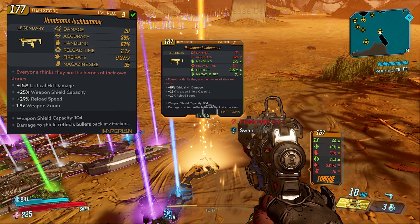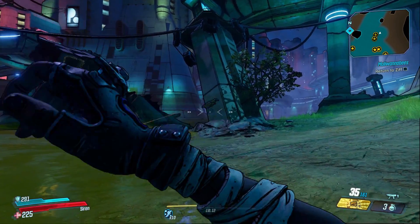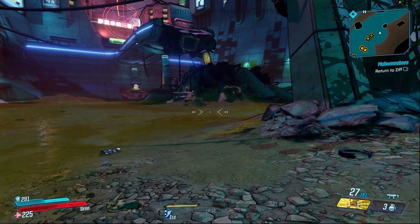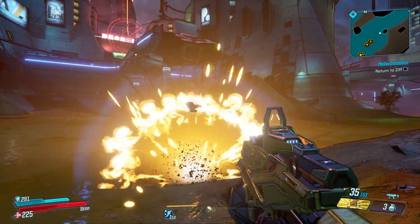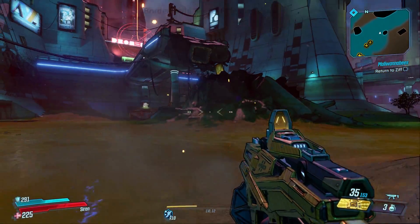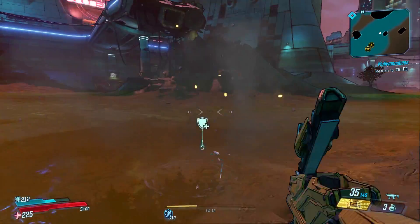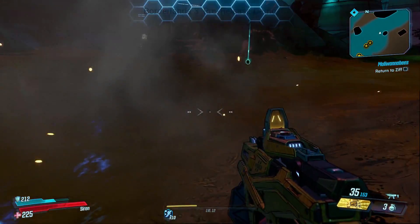So what does the gun actually do? Shooting it while aiming down sights gives you the aforementioned shield, but the real gimmick is that when you reload it, you throw it. While in the air, it acts like the pearlescent Avenger from Borderlands 2, spraying bullets in all directions like a bouncing Betty. But once it hits the ground, it bounces straight up and down several times doing explosive damage in the immediate area — like a jackhammer, essentially.